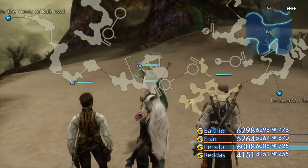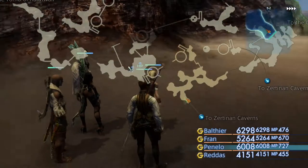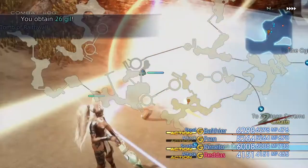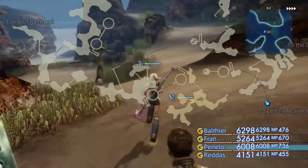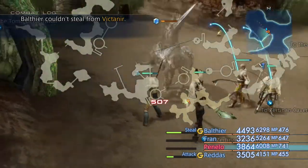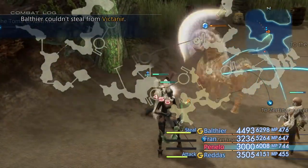He's got a 40% spawn chance each time you enter this zone, but fortunately you can make your way out and then back in again. It does seem like you have to run two screens away, unfortunately, to get him to spawn — not just one. I was having no luck just heading into the Zintina Caverns and then coming back out; I had to actually go through two screens and come back. And of course, here he is, which is what we wanted to see.